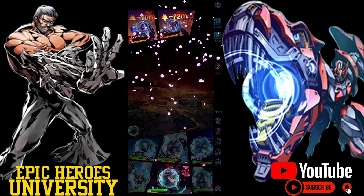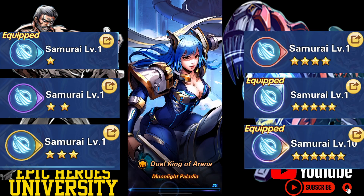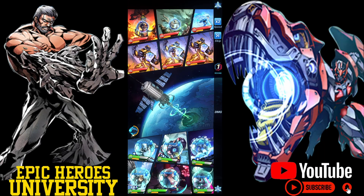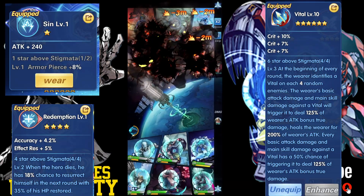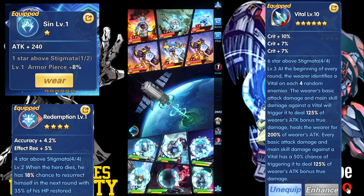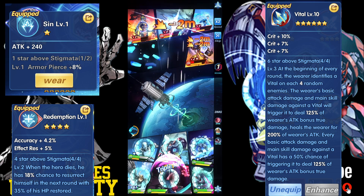Ideally, you want to choose a base stat that coincides well with your hero, as six-star stigmata will be extremely rare in the early game. Stigmatas are ranked between one and six stars. As you collect stigmata with higher star levels, the base stat they provide will be increased. There will also be additional stats added to higher star level stigmata, and the benefits from the set bonus will also be increased.